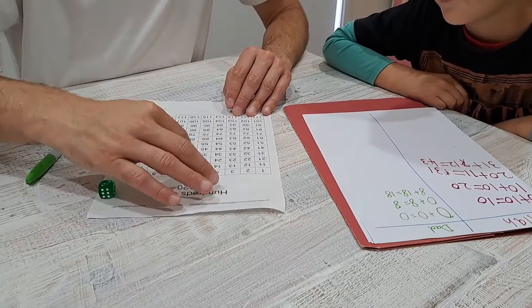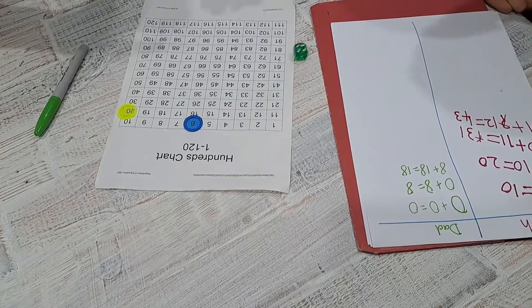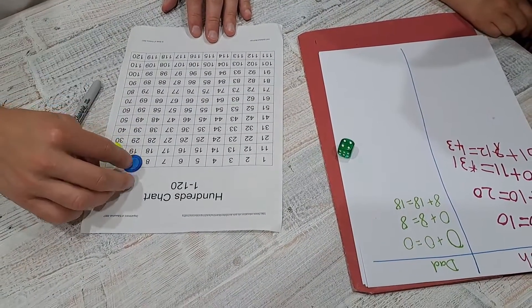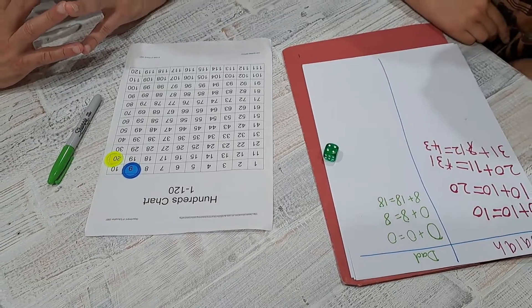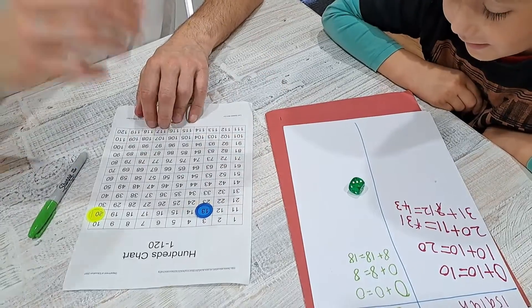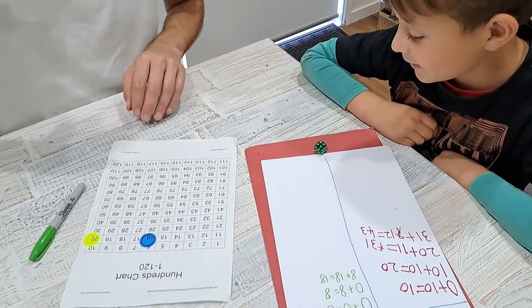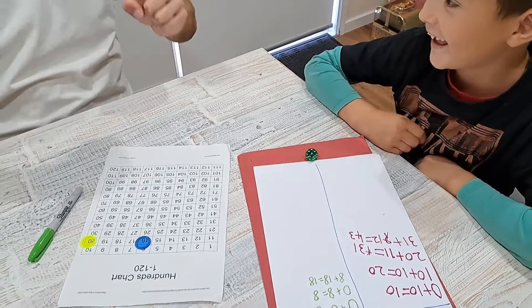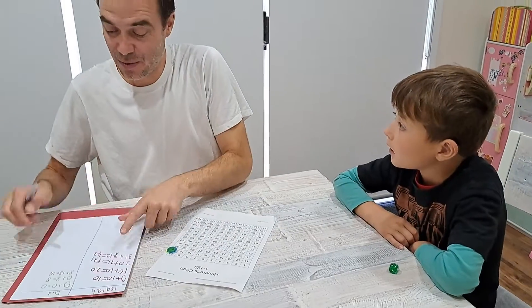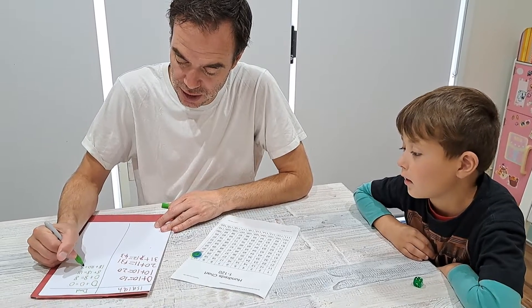Three. Five. Six. Nine. Nine and four — 13. 16. 20. All right. So what's 18 plus 20? That's only 38, so you're still in the lead.